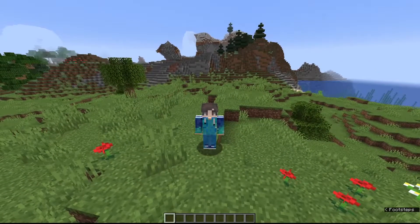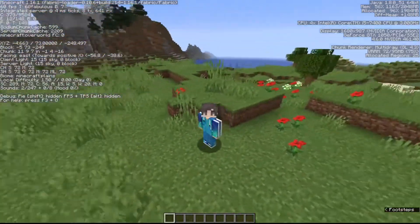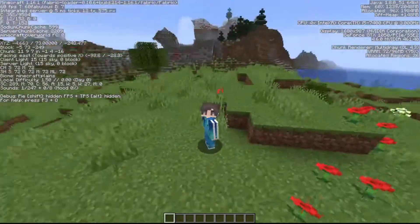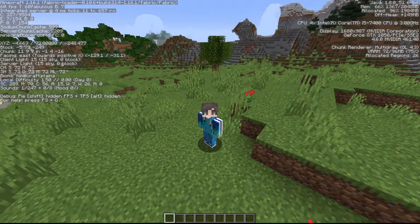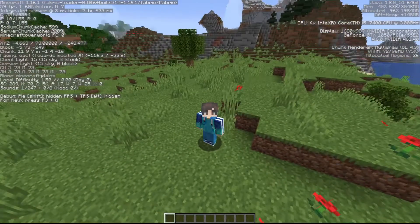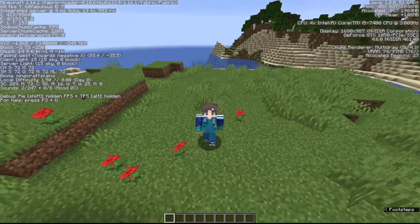If you've played Minecraft for a bit, chances are you know what a debug menu is. Most people do, but you probably only use like three or four pieces of information that the game gives you here. You may think that's all the useful information there is, but you'd be wrong. The debug screen gives us so much more useful information that you're not aware of — I can guarantee you're not using the full potential of this feature.